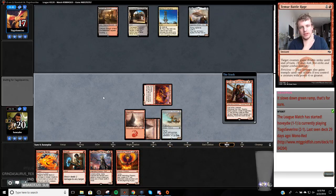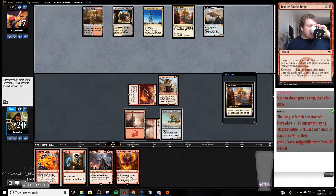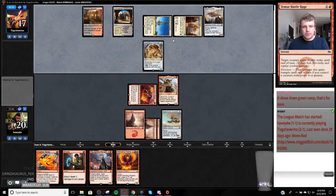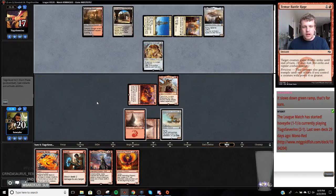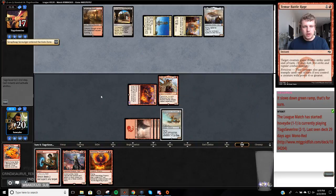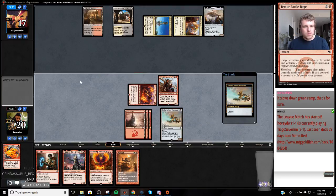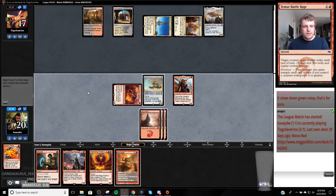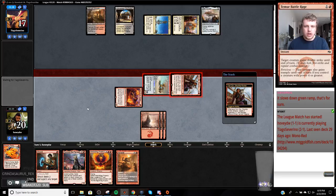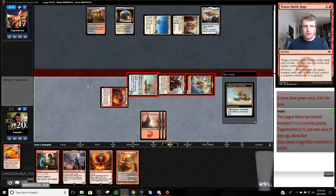I'm probably going to just shock my opponent at the end of turn - I really want to get some of these cards out of my hand. I've got to be worried about Settle the Wreckage. Magma Spray locked. So now I'm going to get in with my Aethersphere Harvester for sure, gain a little bit of life. I really hope I get the opportunity to Abrade and Shock something - if I draw a land, Hazoret is live off the top.